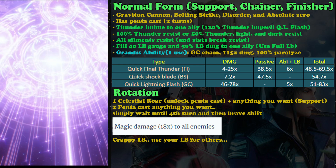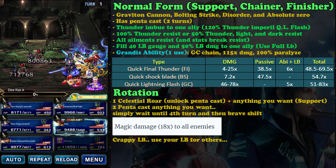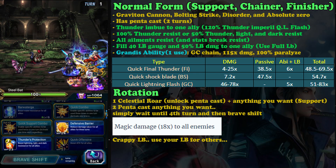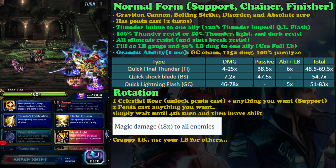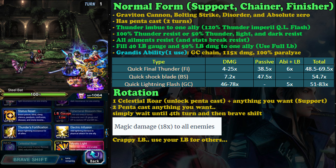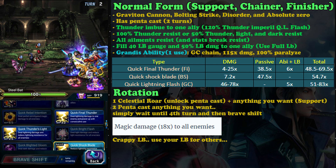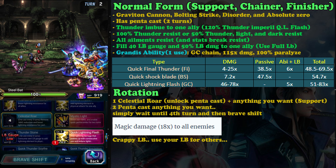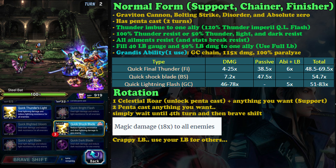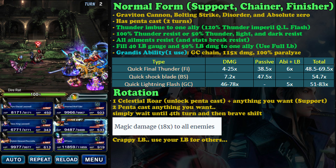For dark vision, she can become a finisher because Quick Final Thunder is quite strong, dealing about 70 times damage. Remember she has penta cast, and based on past experience, Quick Final Thunder has fast animation. So you won't have a problem landing five Quick Final Thunders as long as you use triple cast Stardust Ray or something similar.